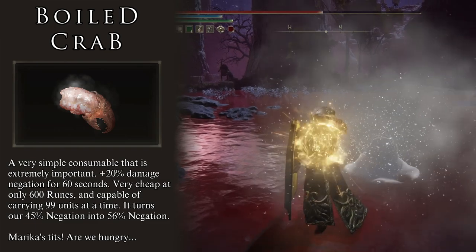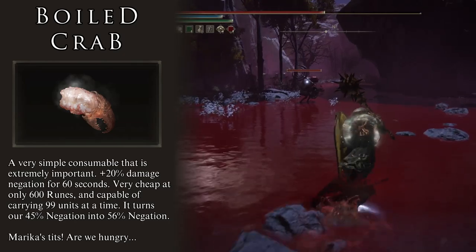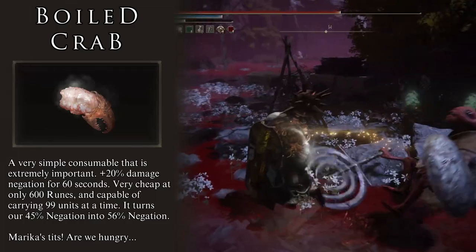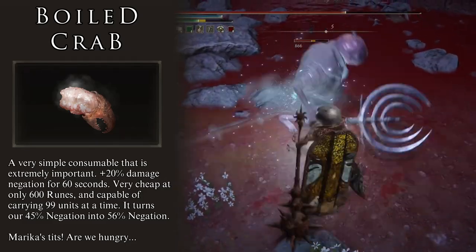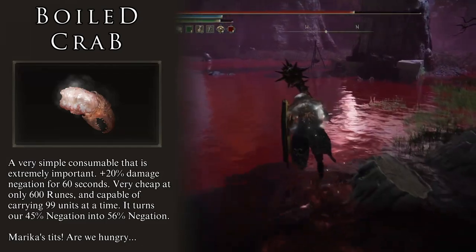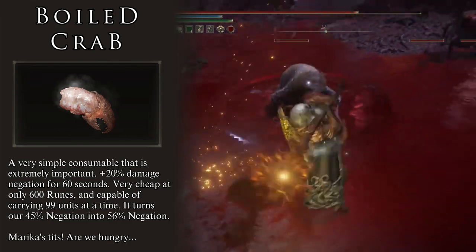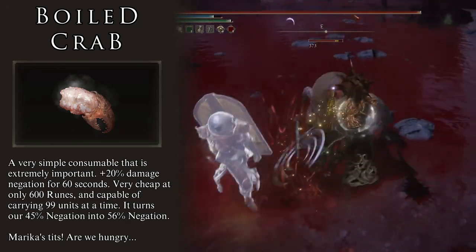Boiled Crab is one of the most useful consumables we have access to. It increases our physical damage negation by 20% for 60 seconds. Due to the way Elden Ring calculates damage negation, there are diminishing returns and we do not get the full 20% boost. In this build, we get a total of 11% additional damage negation, bringing us from 45% to a total of 56% for the duration of the item. This may not sound like a lot, but it is huge.